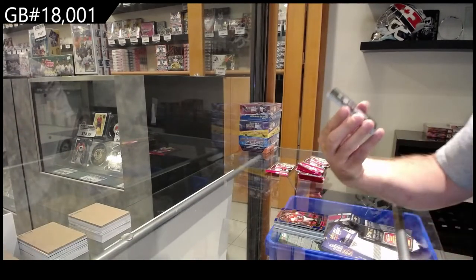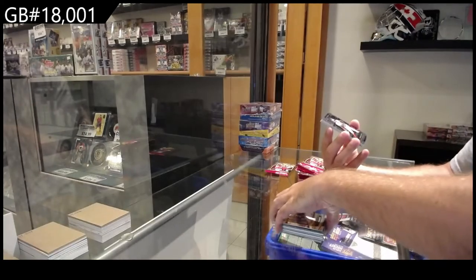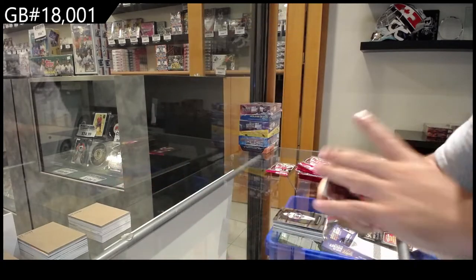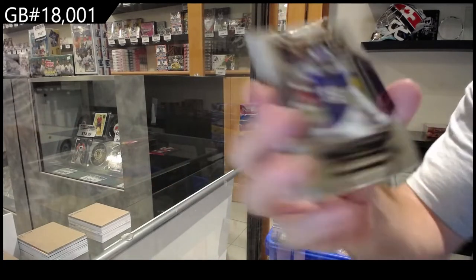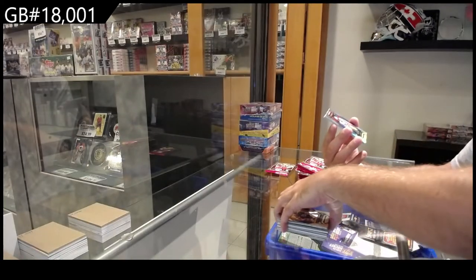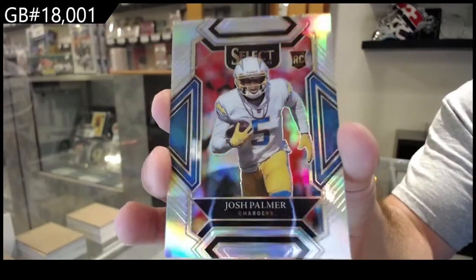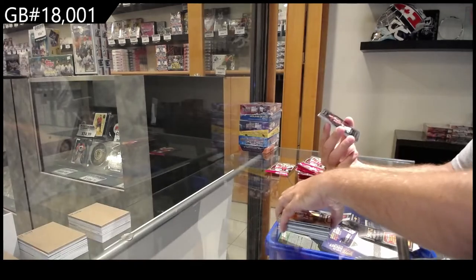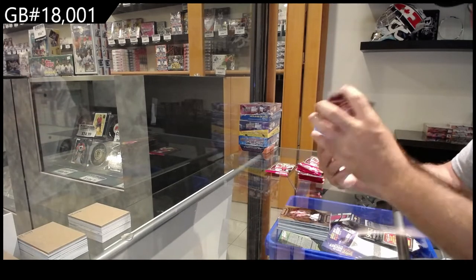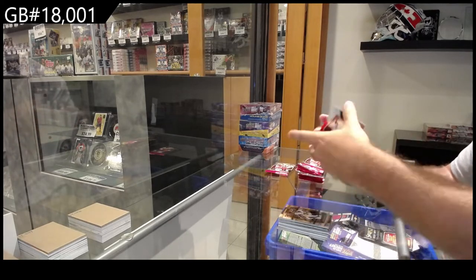Rookie of Granson for the Colts. Rookie of Tony for the Giants. Rookie of Smith-Marsette for the Vikings. Silver rookie for the Chargers of Palmer. Rookie of Brown for Washington. Silver of Smith for the Eagles.